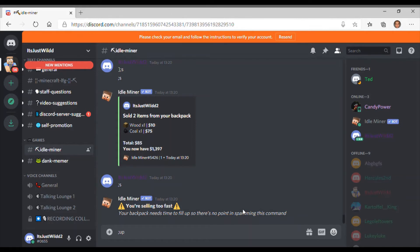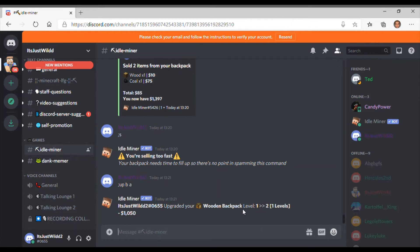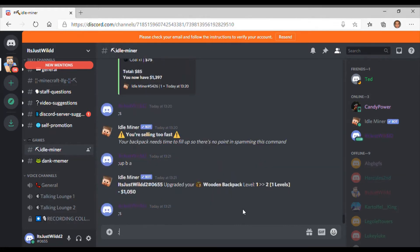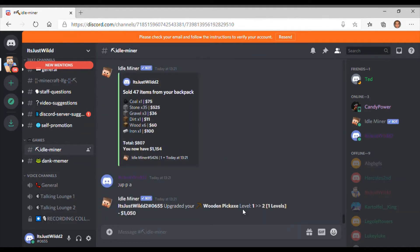When you've got some money, do semicolon up for upgrade, then B or P and then the amount. So semicolon up B — that's your backpack — one would be one level, two would be two levels, or A is the max levels you can. As you can see I just upgraded my backpack one level because that's all I had money for. My backpack is now level two, which means it stores more items. You can also upgrade your pickaxe — just one level — which means I'm now mining faster.